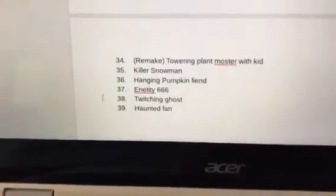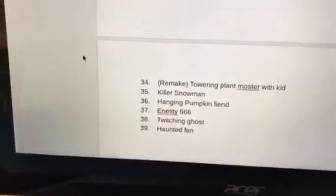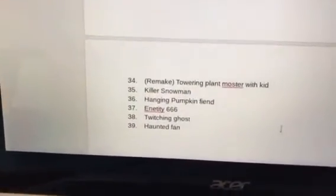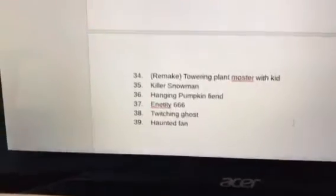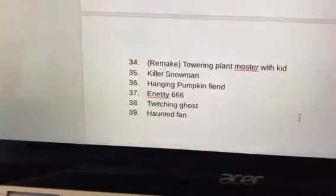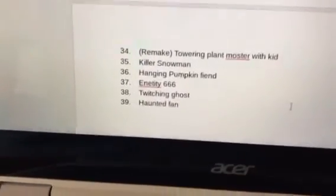And then the final ones is the remake of Towering Plant Monster, Towering Plant Monster with Kid, Killer Snowman, Hanging Pumpkin Fiend, Entity 666, Twitch and Ghost, and Haunted Fan.